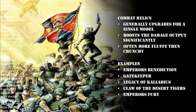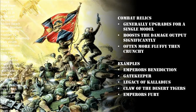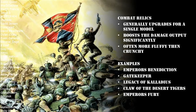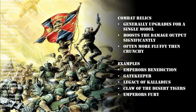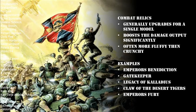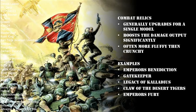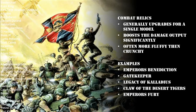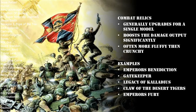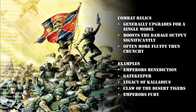Starting us off, we have the Emperor's Benediction - a relic bolt pistol that can only be given to commissars, so sadly you can't put this on an officer. It has 18 inch range, Pistol 3, Strength 4, AP minus 1 and 2 damage. It's also got a sniper-like ability where characters don't get Look Out Sir against it, and on a 6 to wound it inflicts a mortal wound in addition to normal damage. To be totally honest, this is purely a fluff upgrade - you are probably not going to include this in any serious competitive Guard list. You don't take commissars for damage output, so this one is better left on the shelf.